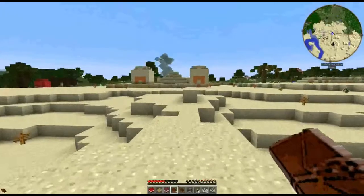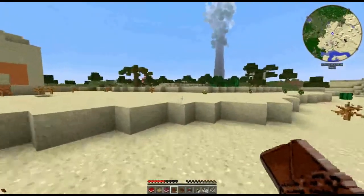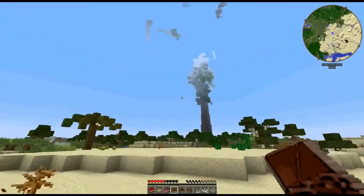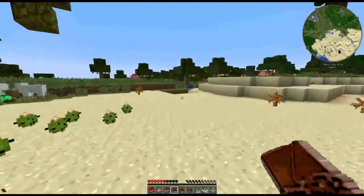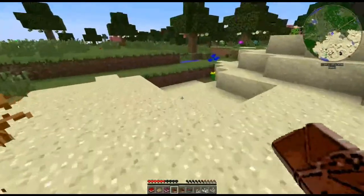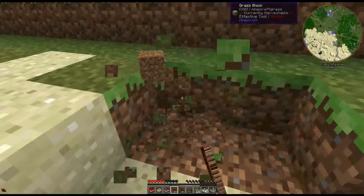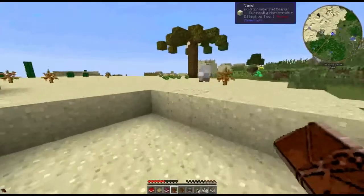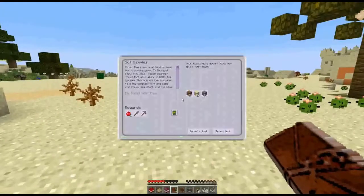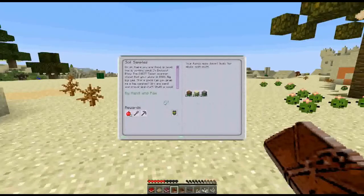Oh look, we've even got a temple. Wow, this was an excellent spawn location — I couldn't be happier. Massive, massive tree in the background there. Just need some dirt. One, two, three, four, five pieces of dirt. And there we are. So we get a stone pick, a stone shovel, and two apples.